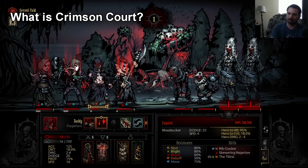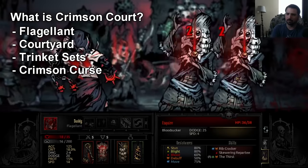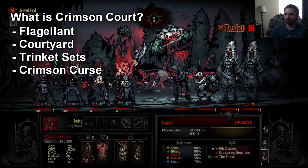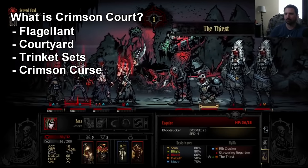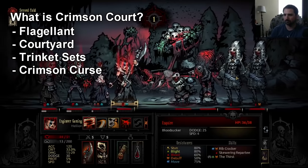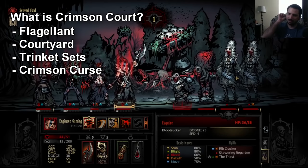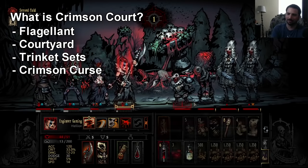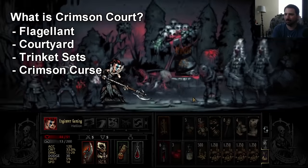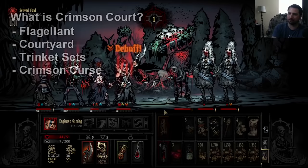First off, what is Crimson Court? What comes with it when you buy this DLC? Well first of all you get Flagellant, which is a very cool new class included with it. You get a new area called the Courtyard. Then you get a slew of new monsters and trinkets to deal with. The other mainstay of the DLC is an effect called the Crimson Curse, which we'll talk about in a second. It can be very annoying for new players, but once you get a handle on it it's actually kind of an upside, at least for anyone that isn't a support unit.